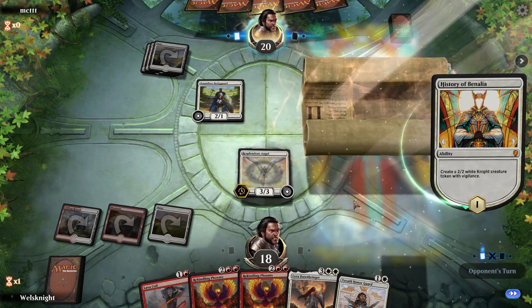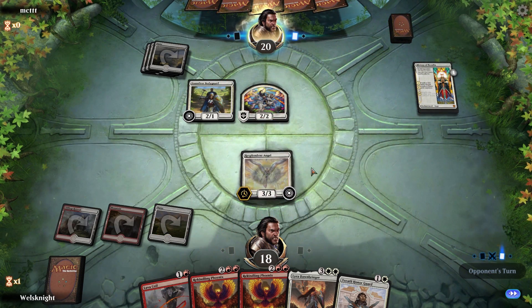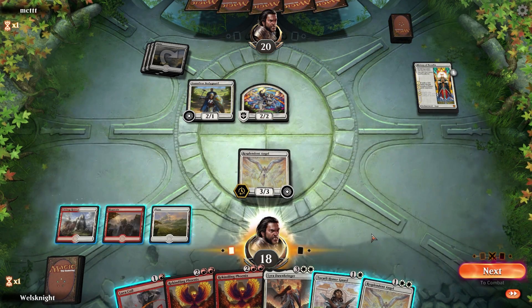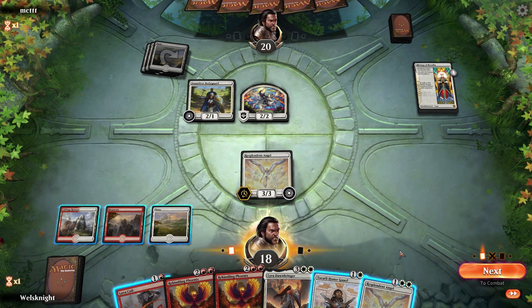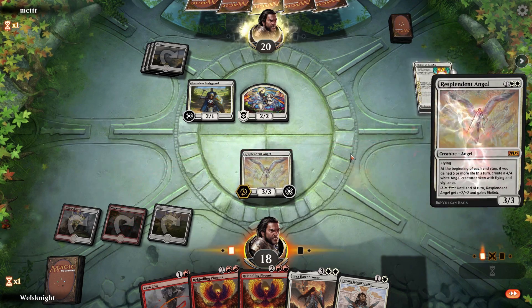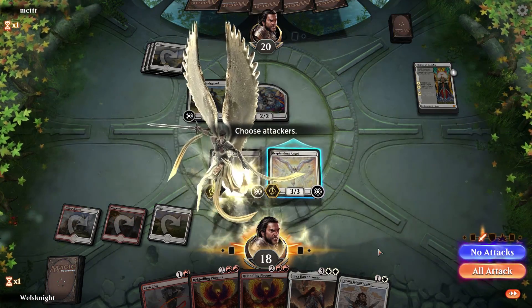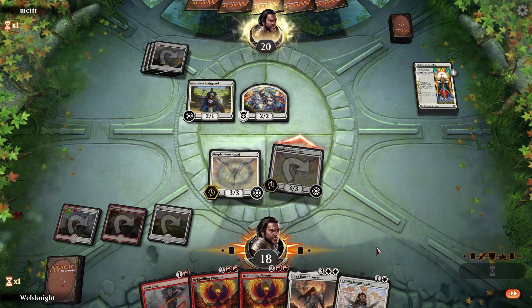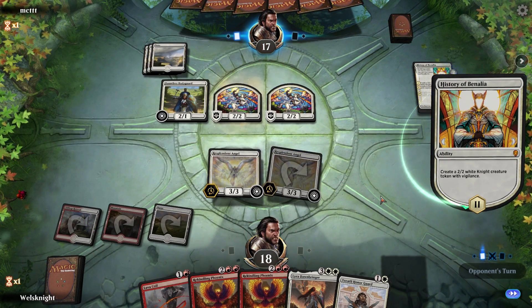They do have a History of Benalia — not terribly surprising. I don't think they're gonna attack at all. Yep, they're not attacking. Unfortunately we did not draw a land, so I think we're just gonna play another angel. I'll attack with this one and then next turn hopefully we draw a land and we'll either Lava Coil or play Phoenix.